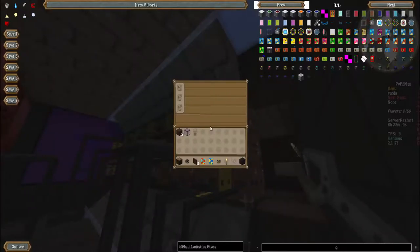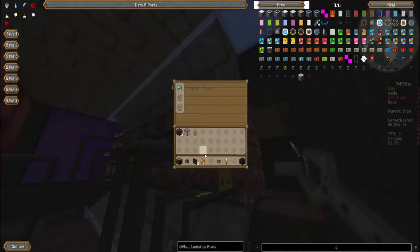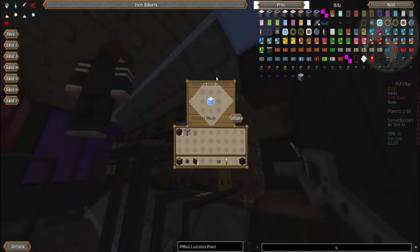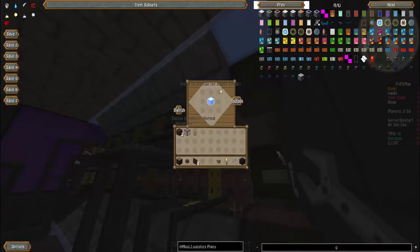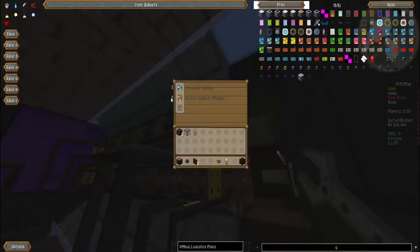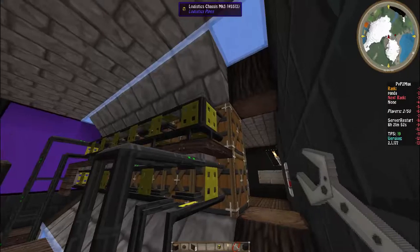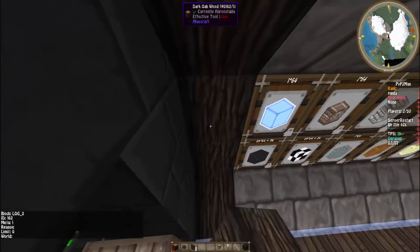We actually have some Mark 3s, but you don't actually need Mark 3s — you can use Mark 2s, that's just what we grabbed. We have a provider module and an active supply module so that we can pull items out. In both of them you have to put the item in, and it is especially important that in the active supply module you set it to infinite — if it's not set to infinite, it will not actually work. That's just part of LogiTech — it just won't.